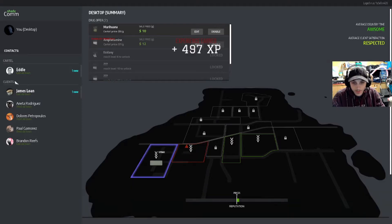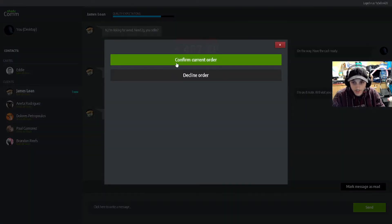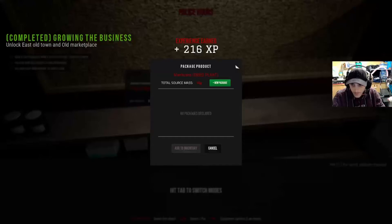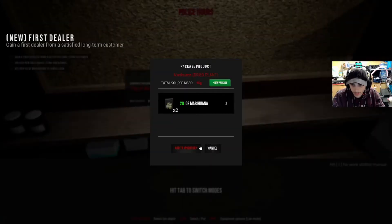So it's quite a little way — boom, on the Old Marketplace — only four grams of weed. We need to get our first dealer now, so this guy will probably become one of our dealers.